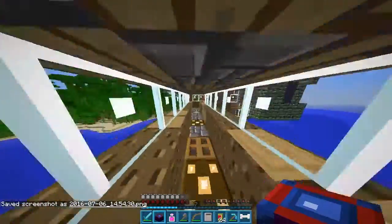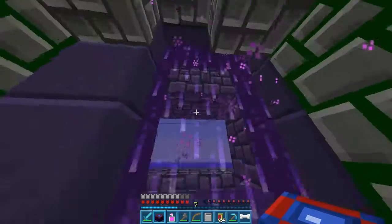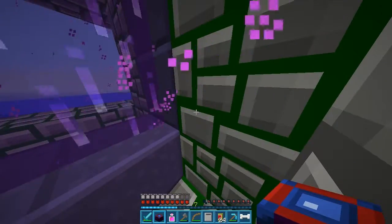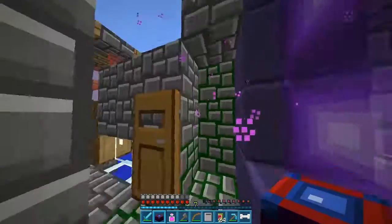Where should we put the enchantment table? I was originally thinking about doing this as an enchantment room, because this now is my nether portal room — which the nether portal isn't really fitting properly. This side of it is making the ball and this side of it isn't.